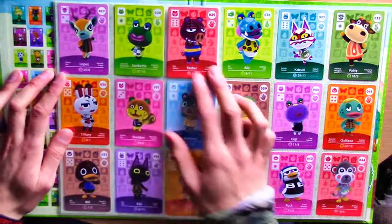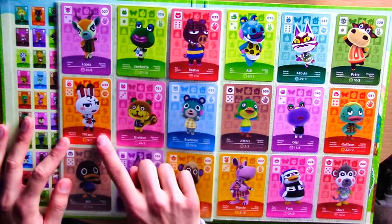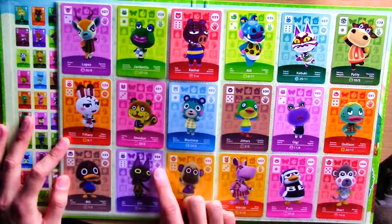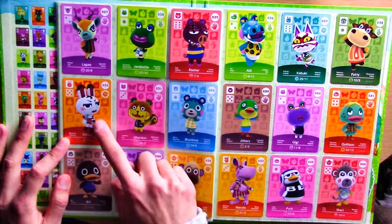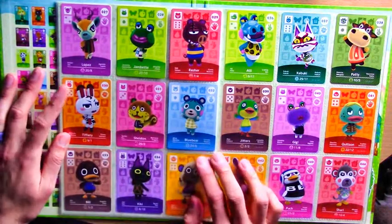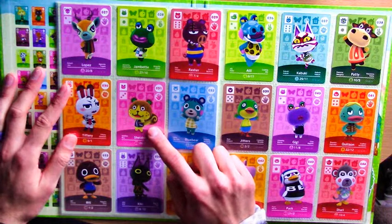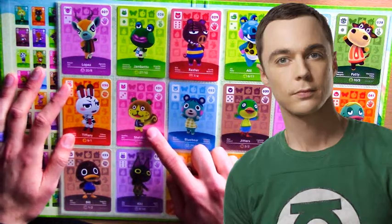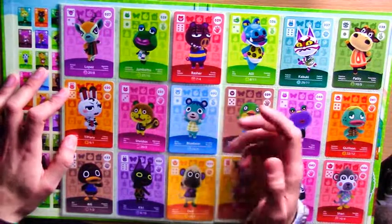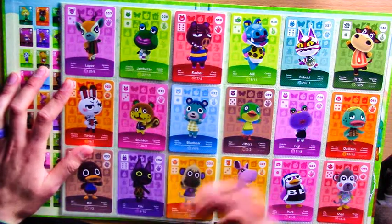Tiffany creeps me out - she looks like she's wearing suspender stockings or something. I'm guessing she's supposed to be gothic - there are quite a few gothic characters in-game - she's got a spiderweb, dark, mysterious look. Sheldon - I'm thinking he's perhaps based on Sheldon Cooper from The Big Bang Theory. I think a lot of these characters are referencing certain things. Kiki - I'm a huge Ghibli fan and Kiki reminds me of Kiki's Delivery Service, which is about a witch with a black cat.